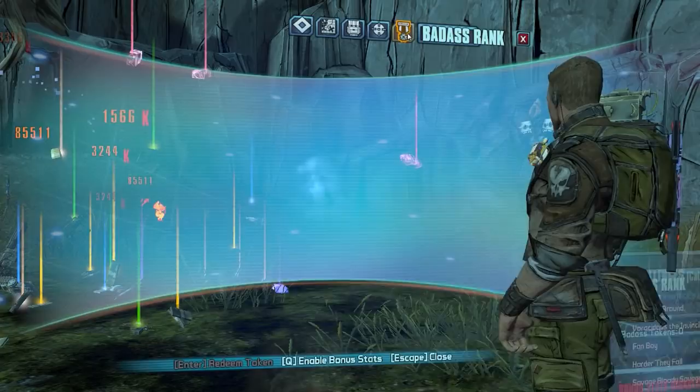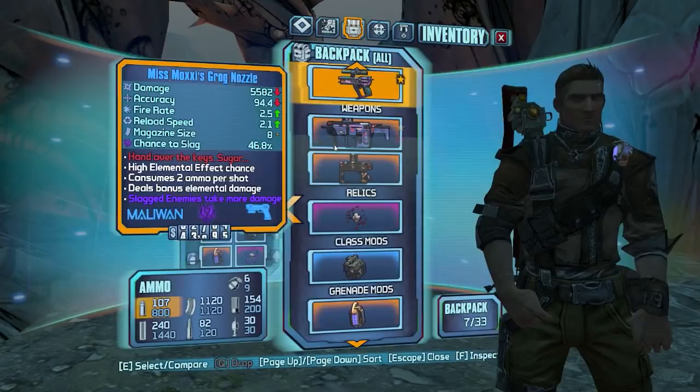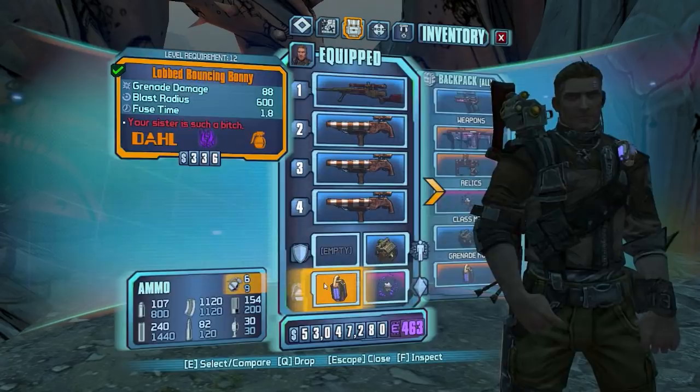Alright guys, now let's go over how we did that kill. Obviously we're going to start off by throwing three slagnades into the air, followed up by just spamming the Gunarang over and over again. Then once we run out of ammo, we're going to swap to the Babymaker, and once we get out of Fight for Our Life, we're going to pick up the Fire Relic on the ground to get that last bit of damage.